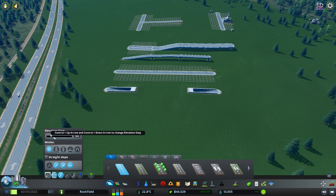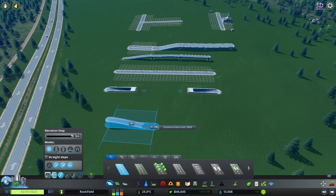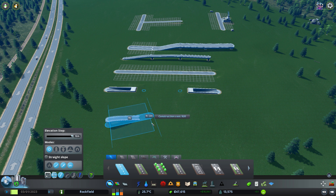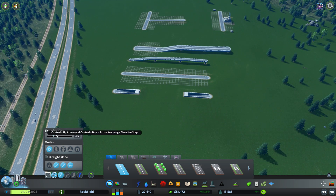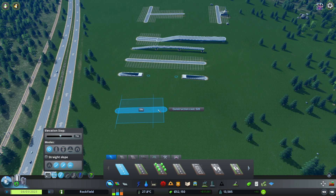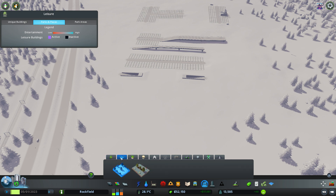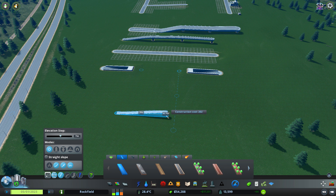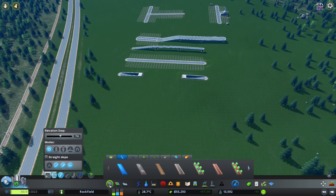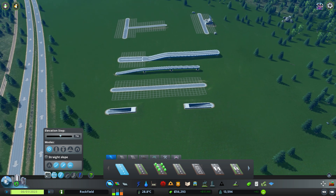We can adjust the step and get a custom value depending on what we're trying to do. For example, at 10 with a step of 12, we'd go down to negative two or up to 22. I like having it on one, but if you know you want a pedestrian height of seven meters, you can set it exactly. This applies to pedestrian pathways as well, so keep that in mind.